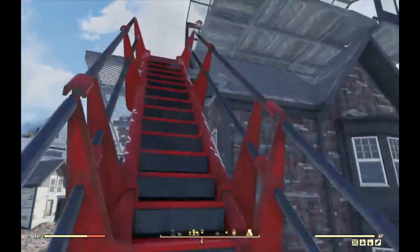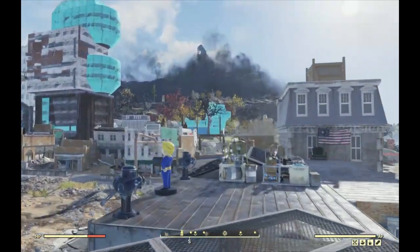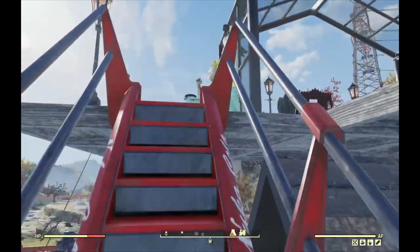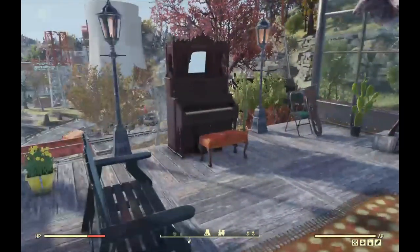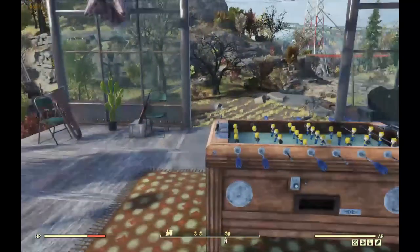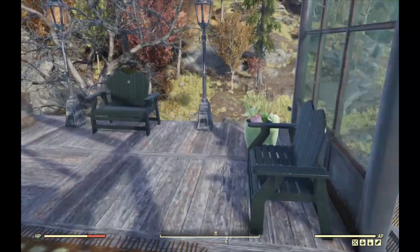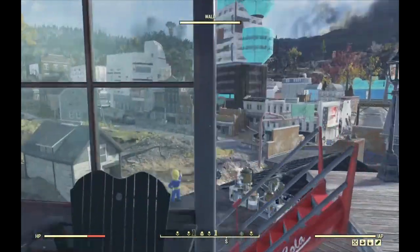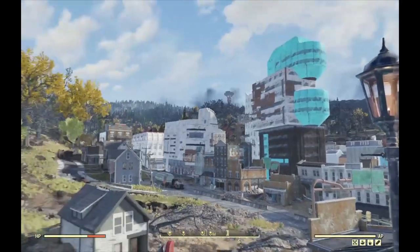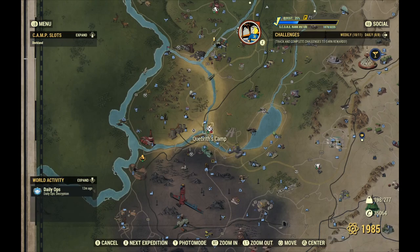Let's see, we go up and up. You get up here and not only is it kind of cool, like a nice little place to hang out, but you also have some nice views. Nice view of Charleston. This is Kubrith's camp.